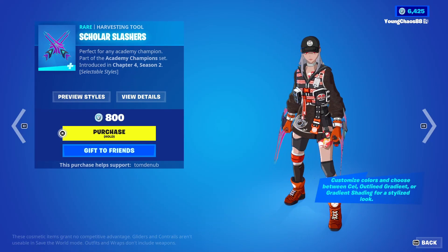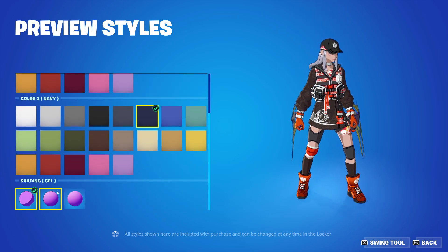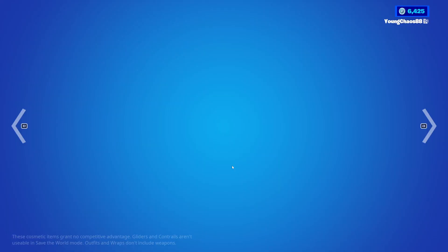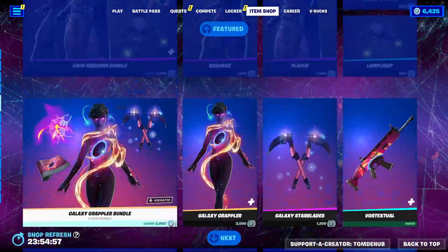We have Scholar Slashers, it's a harvesting tool — kind of random, but it's 800 V-Bucks and does have tons of styles with color one, color two, and you can apply the shading on it. And then we have the Banner Bearer wrapping at 500 V-Bucks — very customizable because the color is determined by the banner you're currently using. I have a teal one, so you'll see a teal color applied to it. Highly recommend any of them.